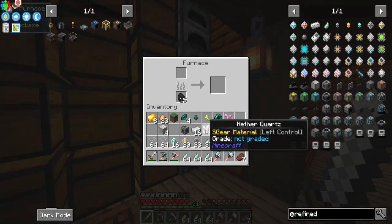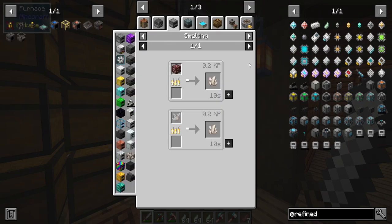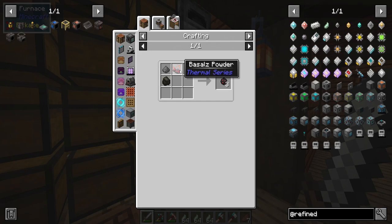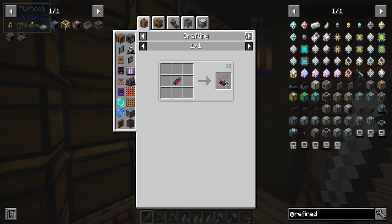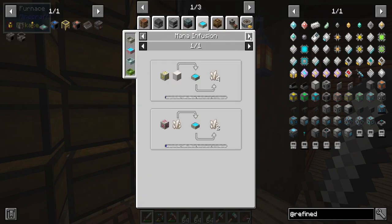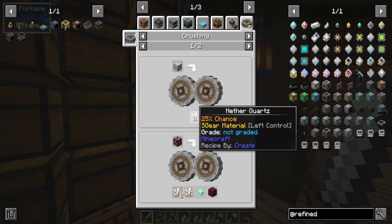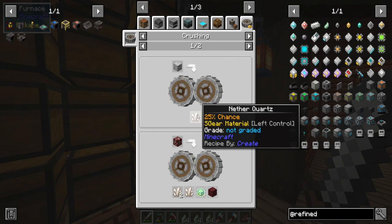We need some silicon but I've used all the silicon. This is going to be a little tight — we're going to need to find a way to get quartz more easily in the future, because nether quartz ore is a little difficult to find in the Nether from what I've found.